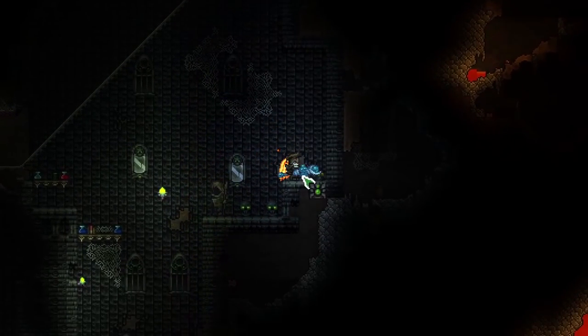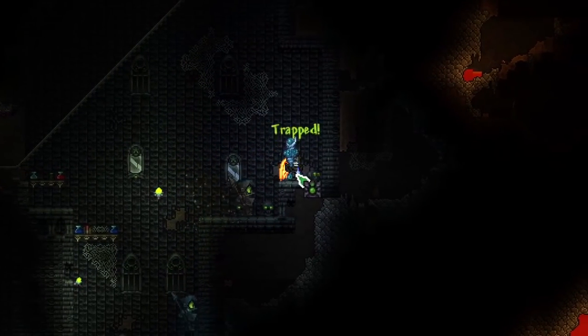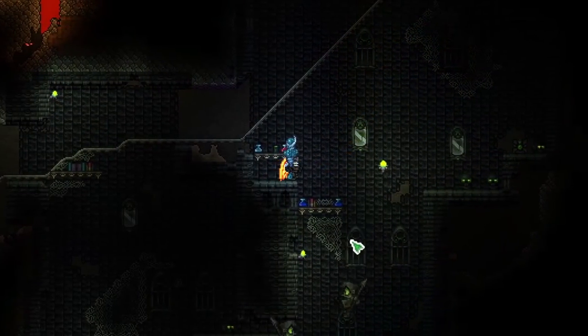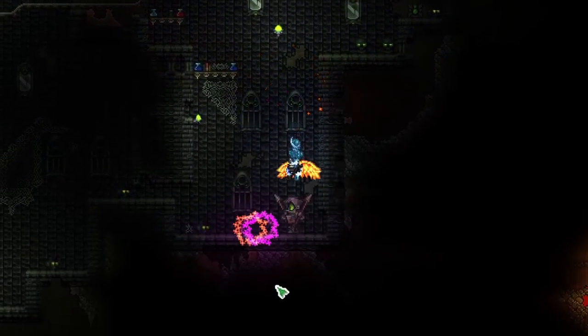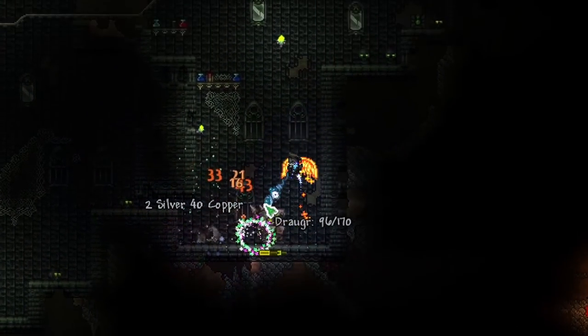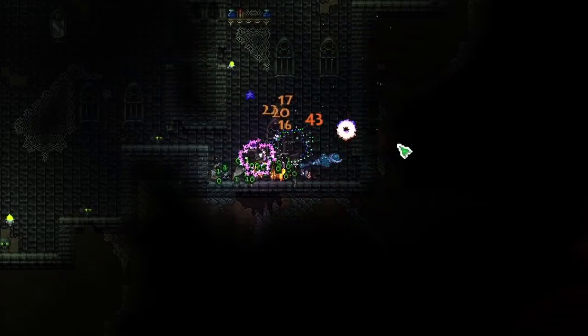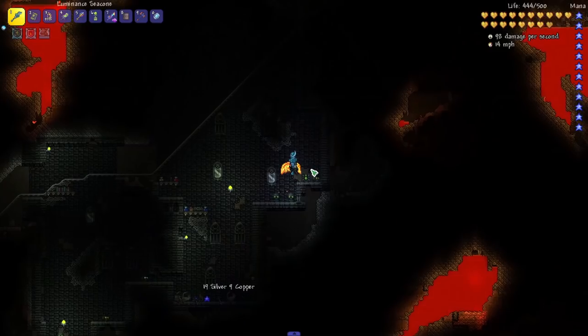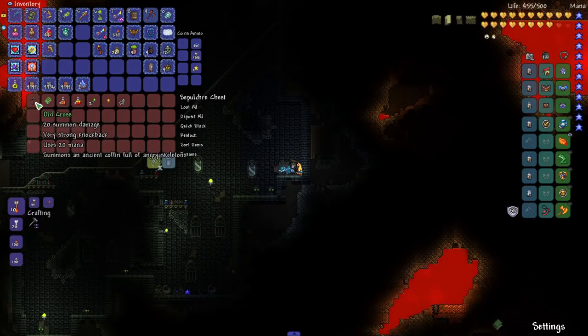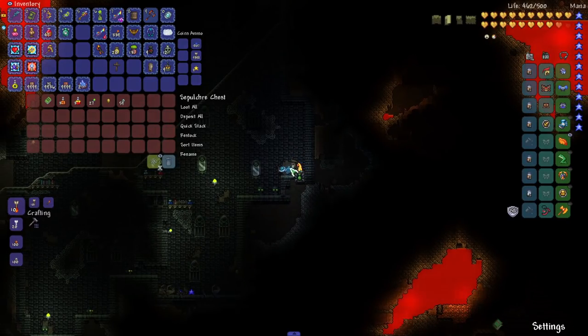And of course we have our Dark Sepulchre chest, which is trapped apparently. I don't think I've ever seen these enemies — that is so cool. They're Draugr. Let's go ahead and take out these Draugr. And now we've got the treasure that we can access, and we got an old cross. So it looks like they've updated the treasure in this as well.